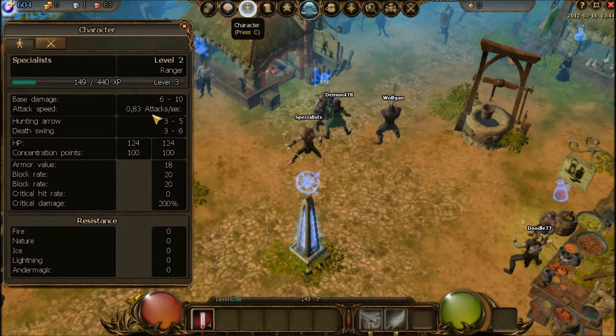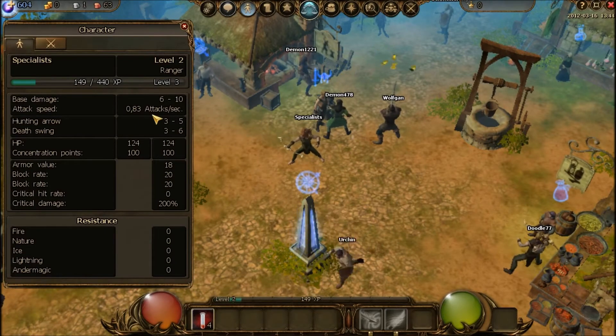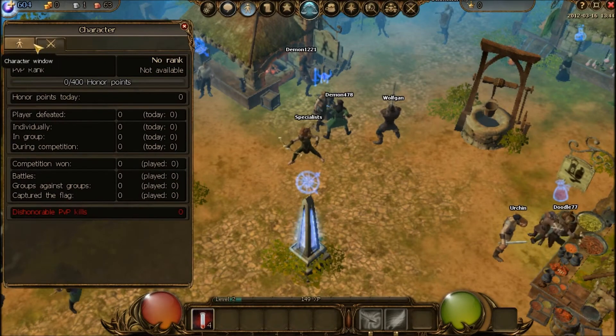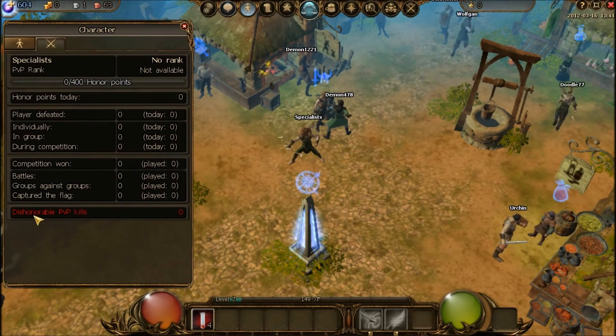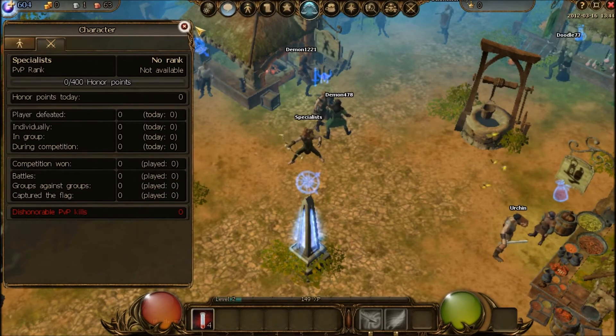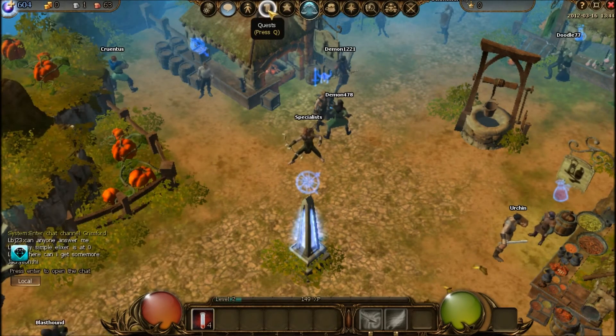The stats on your character look like this. You don't add any stats per level, so there's no real customization of each individual class. A level 5 ranger compared to a level 10 ranger — the level 10 will be much stronger, and there's no real way you can customize that. There's also a PVP rank, so when you go into PVP it counts your kills and players defeated — that's pretty cool and kind of fun.